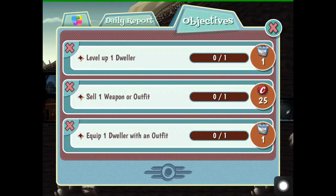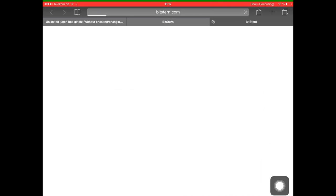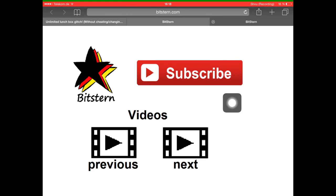So that's it. If you know more glitches, write a comment down there. Check our own game called Country Balls, available for Android and iOS. If you like this video and want to see more Fallout Shelter videos or mobile game reviews in the future, be sure to give us a thumbs up and subscribe to our channel.